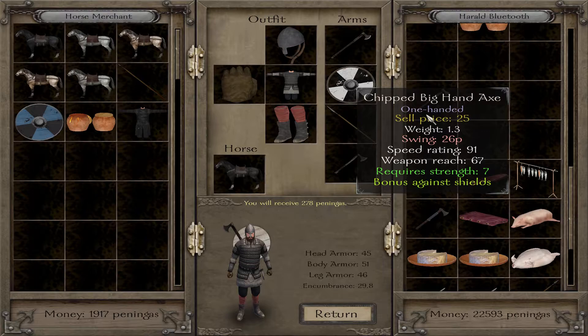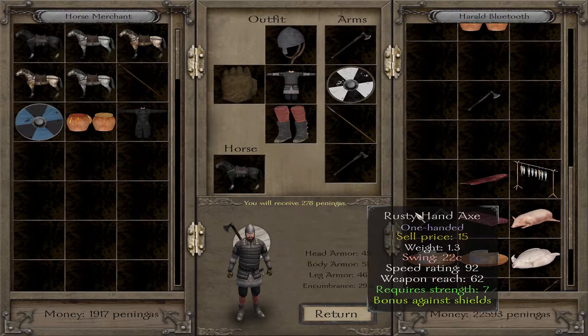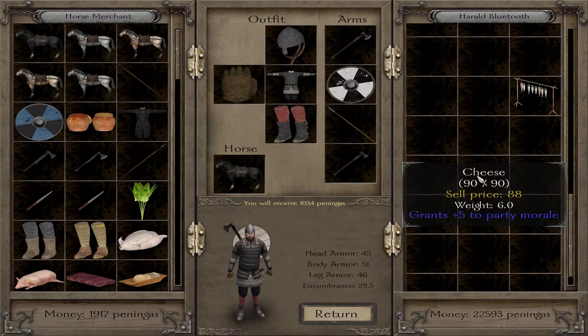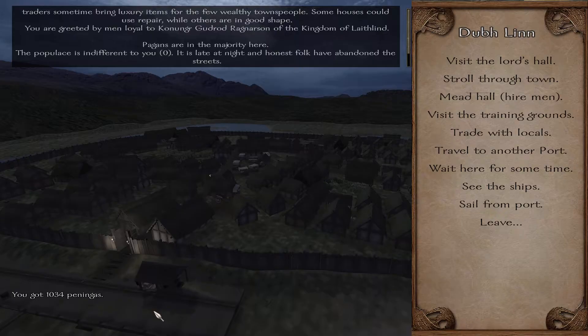Look at that — a chipped big hand axe; it's a piercing damage weapon, which I'd prefer over a slashing damage weapon. We can actually repair it. We just have to find a certain tradesman — I think there's a good smith in Dublin. We can seek him out and repair this item. That will be a good plan.